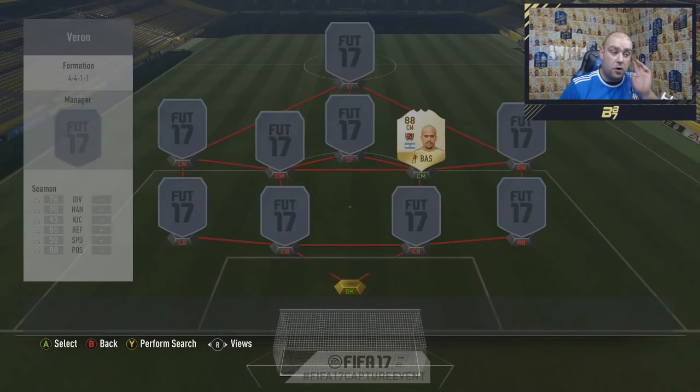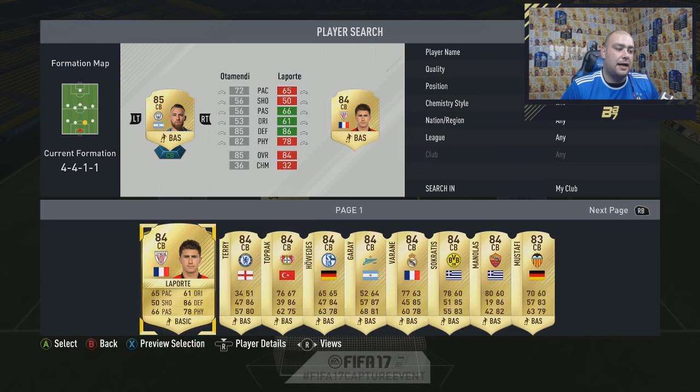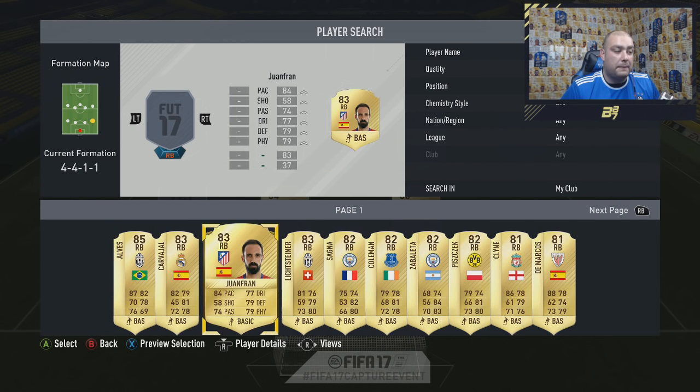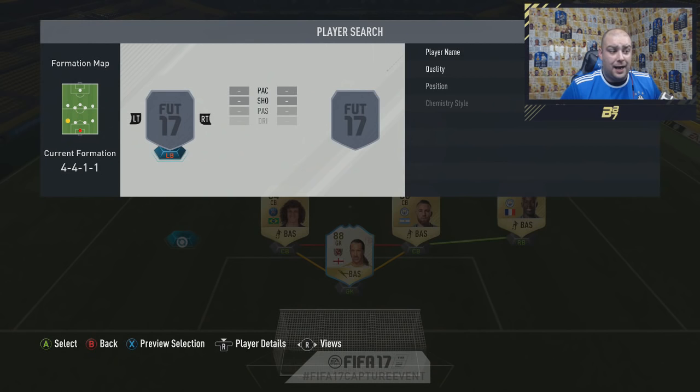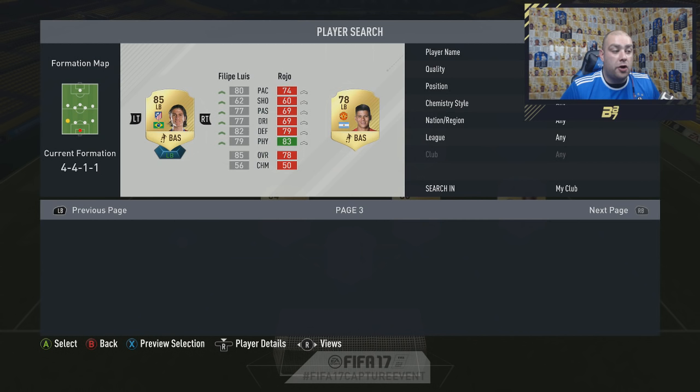We have Seaman in goal, even though we'd already used his contracts and did this recording afterwards. He's joined by David Luiz as a centre back — his PSG version, though remember ratings and clubs are not final. We've got Otamendi in the other centre back position, and he's joined on the right hand side by Sanya. Sanya's a pretty good player and this defence is actually very, very solid. It was just the midfield which was a little bit shocking, but the team becomes very deadly.